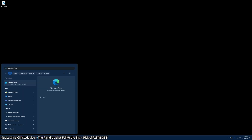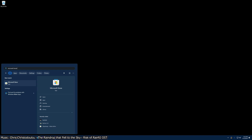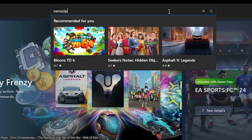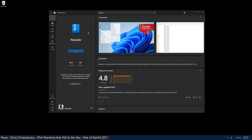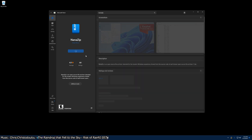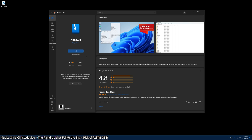Let's start with installing NanoZip. The process is super easy — just open the Microsoft Store, search NanoZip, and click install. That's it. NanoZip is installed and ready to start unzipping stuff. You don't need to use NanoZip; you can use 7-zip instead if you prefer, and I already have that installed, but NanoZip comes with a dark theme, so I like it.